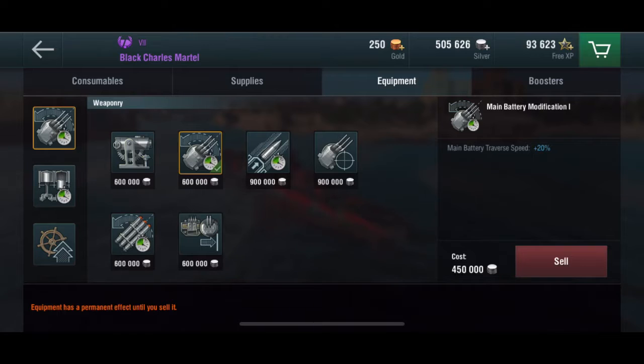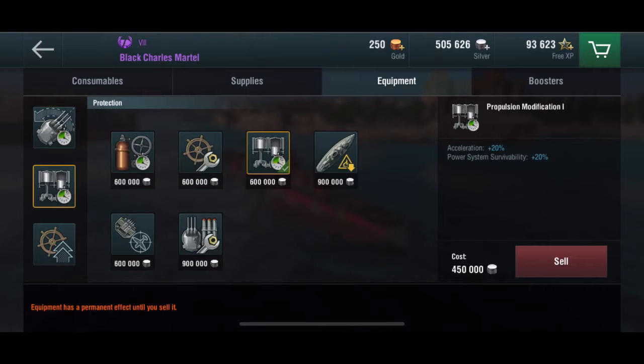For equipment, you can go with either turret traverse in the first slot, or getting the main battery dispersion down a little bit more. Personally, I prefer turret traverse. In the second slot, you can run acceleration or rudder shift, steering gear mod 1. Personally, I prefer acceleration and save that steering gear mod for the third slot.